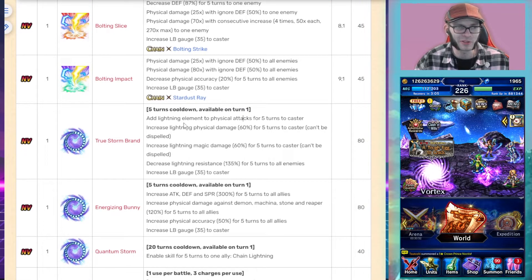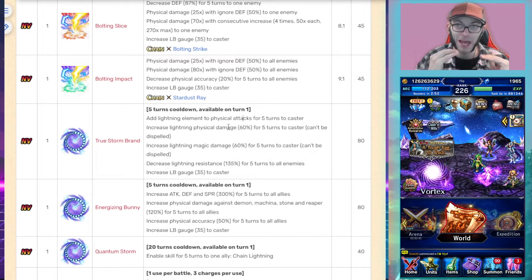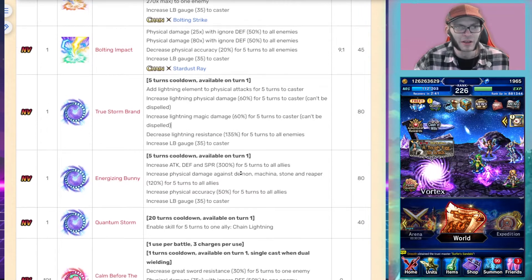She can self-imbue with lightning and provides the highest elemental buff available so far — 60% for both magical and physical lightning damage. That is what sets her apart. She also applies 135% lightning peril to the enemy and fills her LB gauge again.